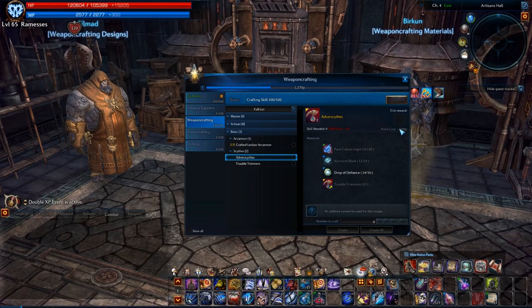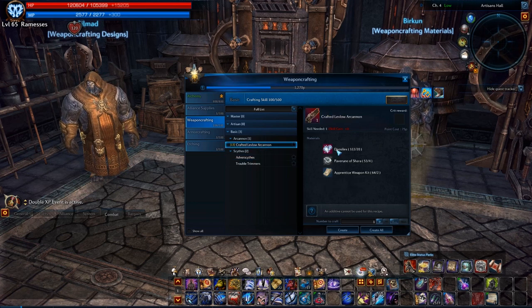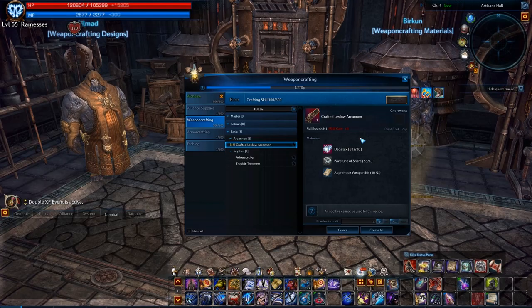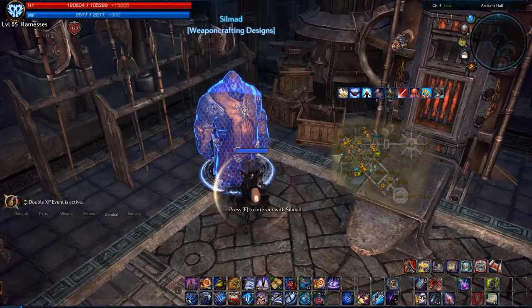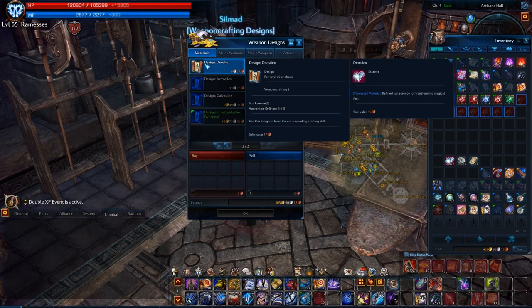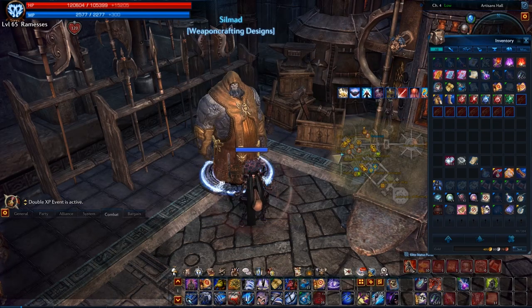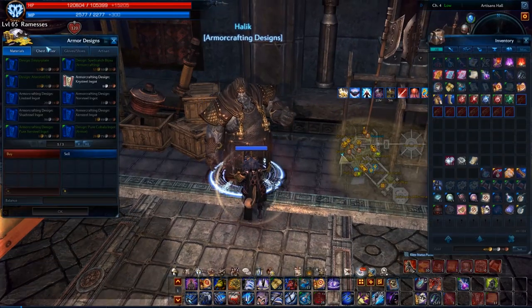A lot of crafting designs require you to craft at least one of the listed ingredients. Here's an example: the lower level Gunner weapon needed this ingredient which you cannot gather and it does not drop — you actually have to craft it. Here's the design on the vendor. This is not unique; a lot of the designs will require you to craft additional materials, whether it's weapon smithing or the federation armor crafting.